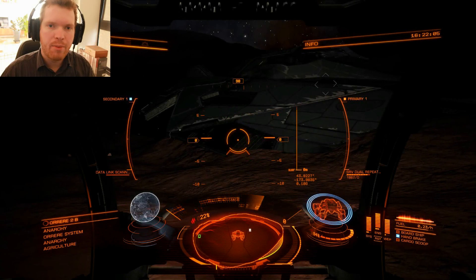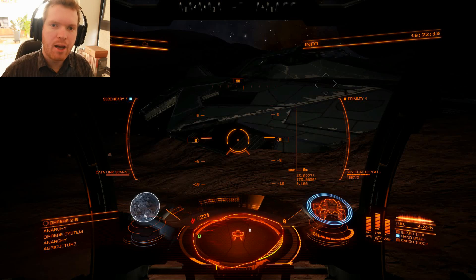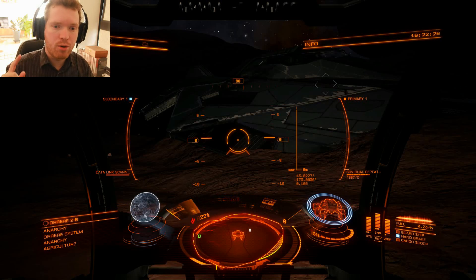Hello ladies and gentlemen and welcome back to Down to Earth Astronomy and to Elite Dangerous. As you may know I'm currently working on engineering my Corvette and for that I'm going to need a lot of rare materials. Today we are talking about the rare atomic materials — we're not talking about the manufactured ones, and I already have a video on that so click the more info icon if you want to see that video.